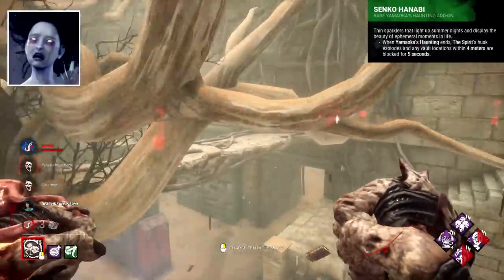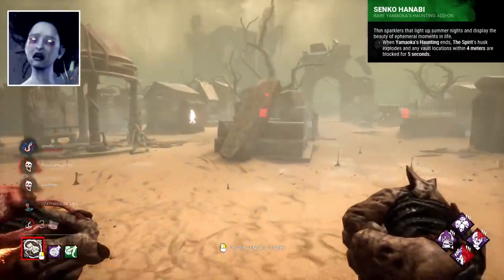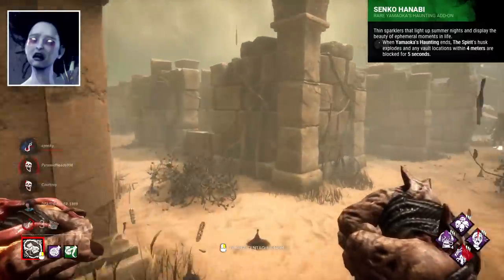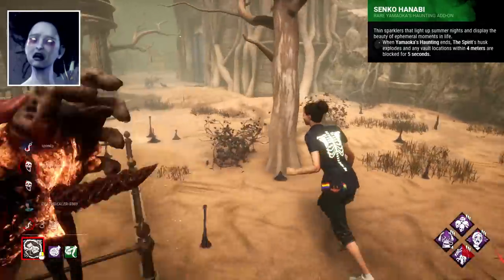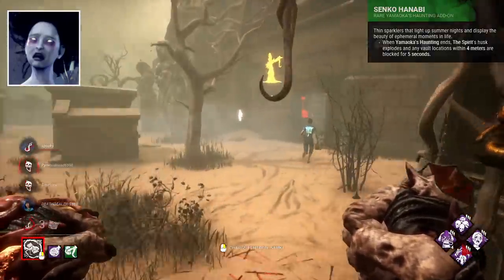Her worst add-on I would say is Senko Hanabi, a super strange add-on that blocks vaults within 4 metres after exiting a phase, for 5 seconds. It's one of those add-ons where I don't really get the application and how it could be effective. For the most part, it's just not going to work.